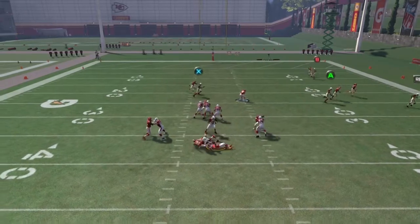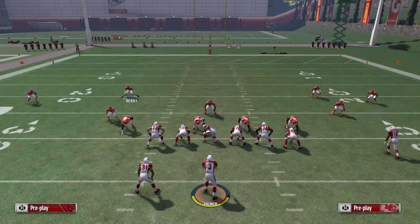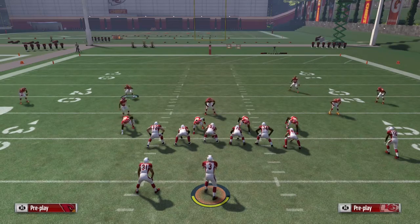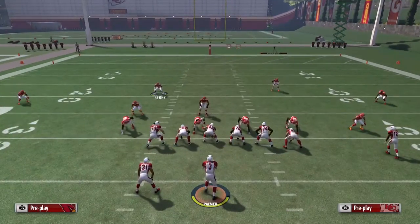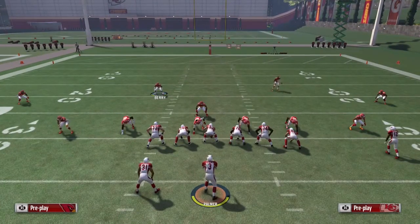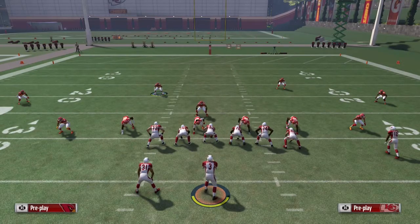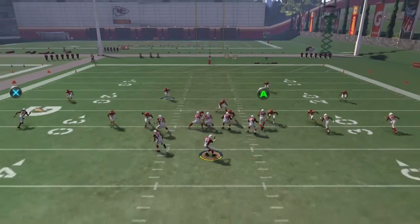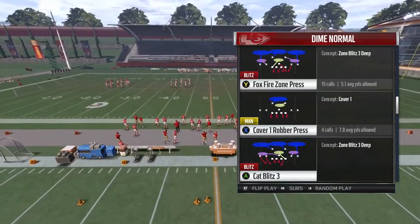One thing I do want to throw in: when you are sending this DB blitz, you want to make sure you are usering the person lined up to the running back, because more likely they are going to block their running back to give extra time to throw. You'll see the edge heat still come in. I do not recommend running this play every down because you leave a lot of things vulnerable, especially against a very good opponent.